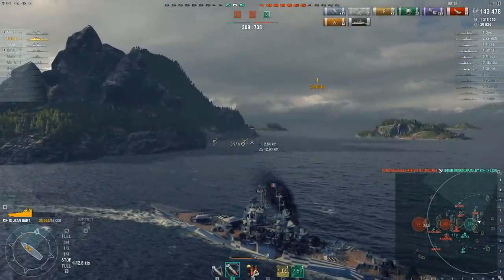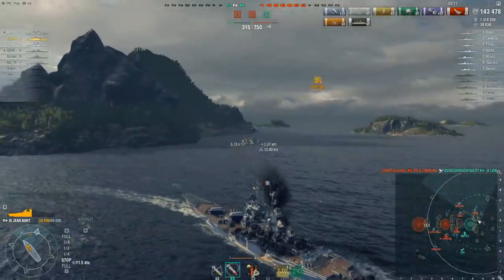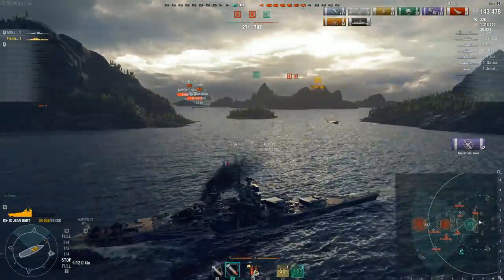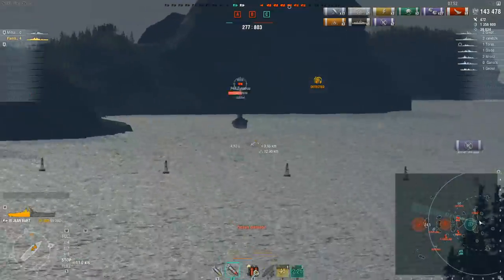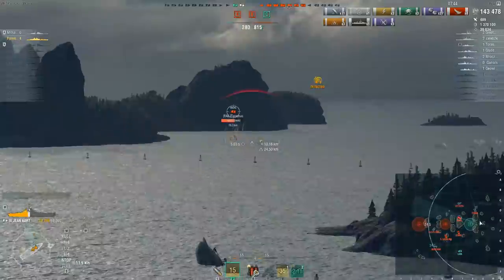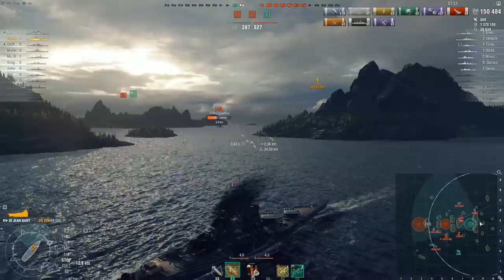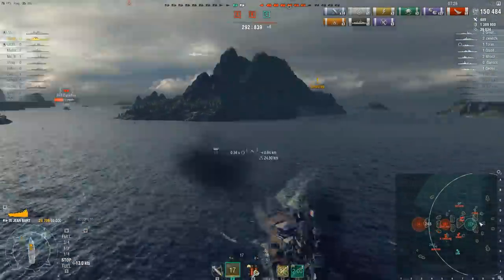Which hopefully puts into perspective just exactly how much Flambass's team sucked in this match. That Jean Bart was the second worst player on his team, and yet he's still going to finish this match with more experience than all but two members of Flambass's team — Flambass being one of them, the other being a tier 7. Don't forget this is a tier 9 battle. In the 30 seconds it took me to explain exactly how poor Flambass's team was, there are now only two of them left against seven enemies. The other surviving ship, the Lion, is down to the south charging into a crossfire between a Cleveland, North Carolina, Izumo, and Akatsuki.